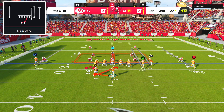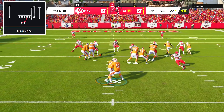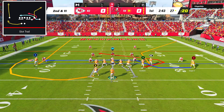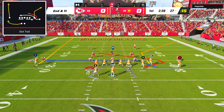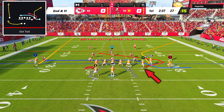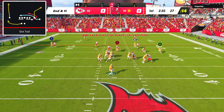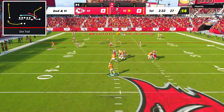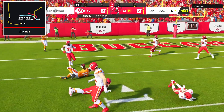On first down it was back to inside zone to try and establish some kind of run game, but once again it was going nowhere. On second and 11 I called another great man-beating play — slot trail — where the trail route from the inside receiver is the primary read. Both Russell Gage on the drag and Chris Godwin on the trail route torched their man, and Brady was able to hit Godwin on a high ball over the linebacker to get us inside the 10-yard line.